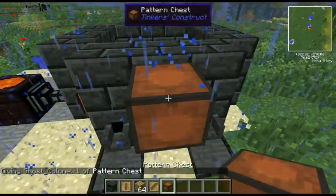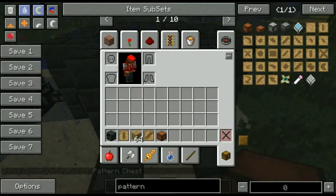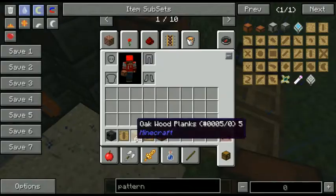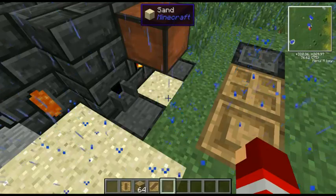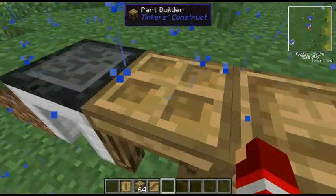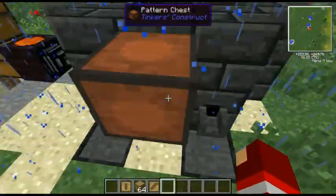We're going to need that, so let's get a pattern chest. All of this is really easily crafted — minus the smeltery, which might be a little bit of work but it'll be worth it. Sorry about any lag, background noise, and my coughing. Like I said, I'm sick, so sorry about everything honestly.